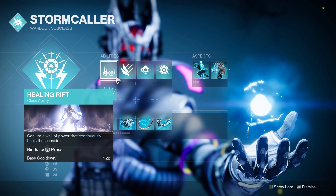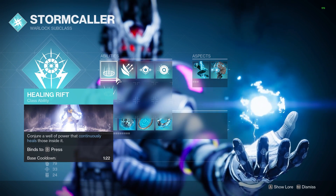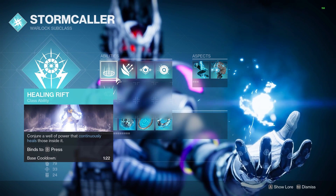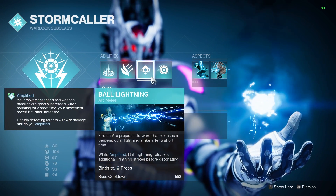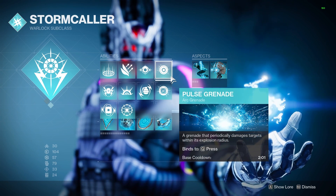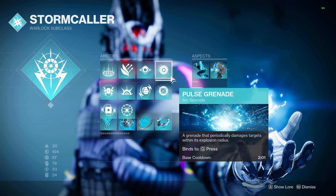After this, make sure you are on Healing Rift. Mantle of Battle Harmony will give us a roaming buff equal to Empowering Rift, so we're going to have no use for that. And then I also prefer to run Ball Lightning as my melee, and Pulse Grenade as my nade, because these tend to do a good amount of damage against champs compared to the other abilities.